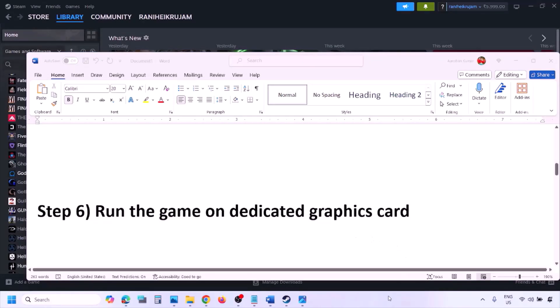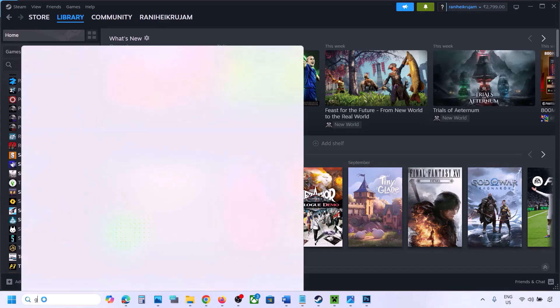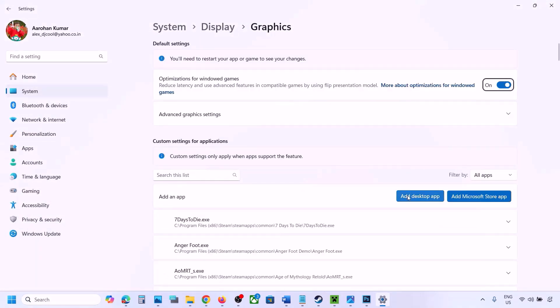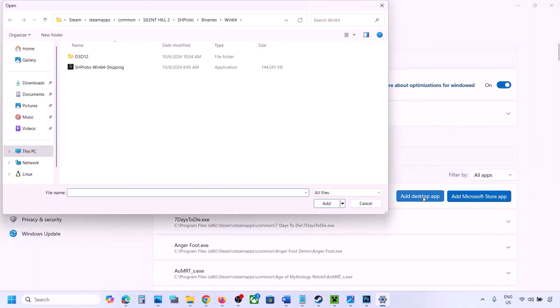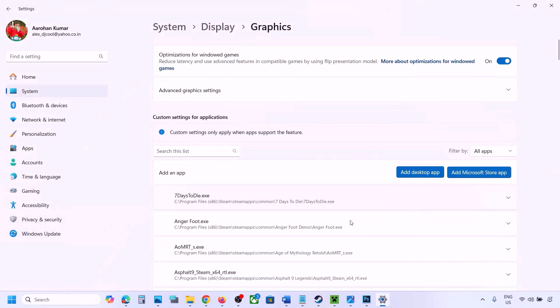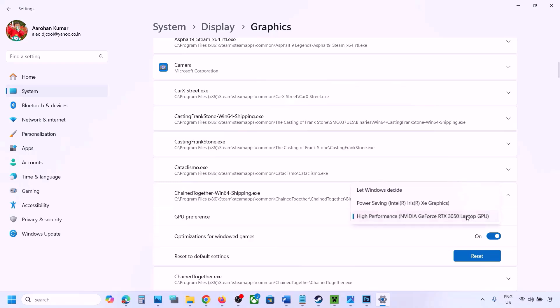The next step is to run the game on the dedicated graphics card. Type 'Graphics Settings' in the Windows search box, click Add Desktop App, go to the game installation folder, select the game exe file. Once added, find the game in the list, click the dropdown arrow, select High Performance, and select your dedicated graphics card. Then launch the game and check.